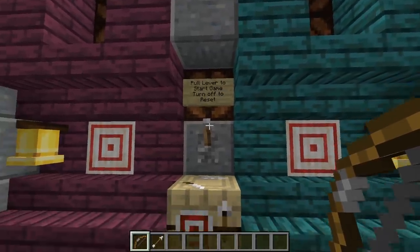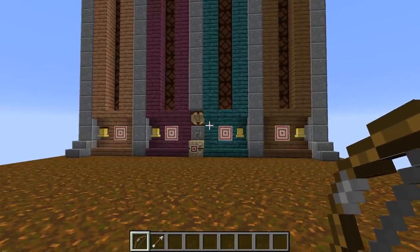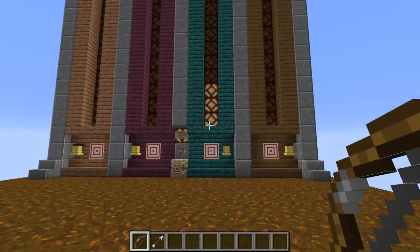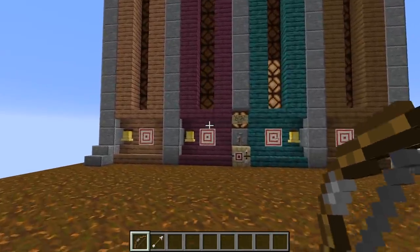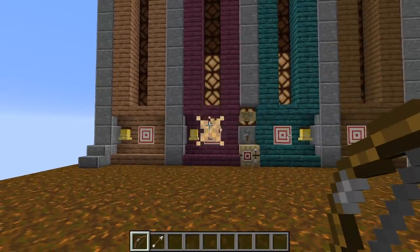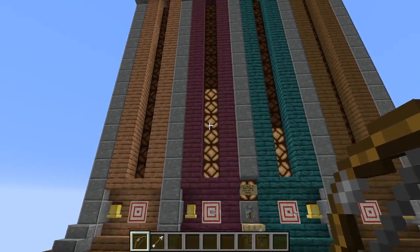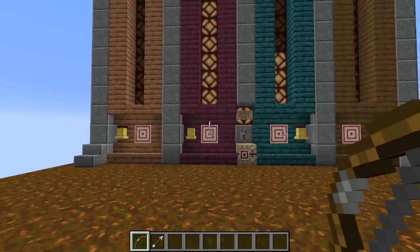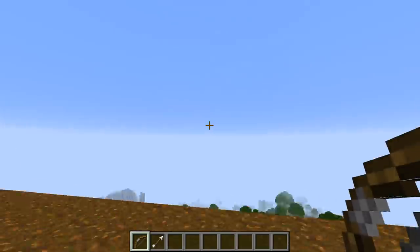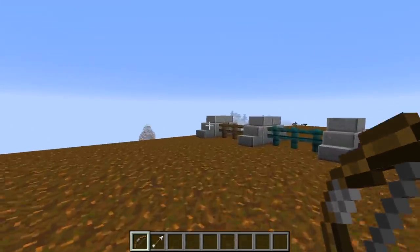Let's actually start the game and see how this thing will work. All we've got to do is pull the lever to start the game — pull it and the game is now started. Now whenever somebody shoots the target and hits the bullseye, you get points and the points stay up. So if I shoot it again and actually hit the bullseye, more points. And you'll presumably have some archers back here shooting at the various targets, whichever one they selected.